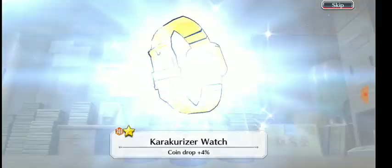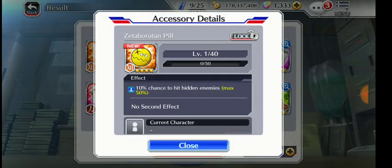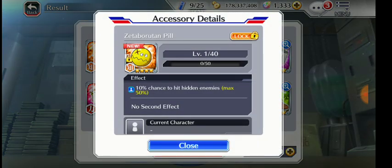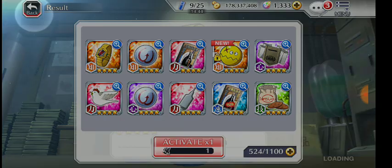Give me one of the new accessories. I kind of hate that when you lock an accessory you can't evolve it to five stars — like why? But with characters you can lock a five star and turn it into a six star. I don't know why. Okay, off to the multi.